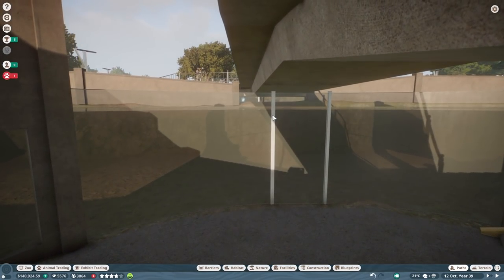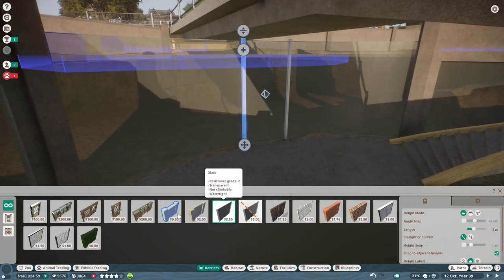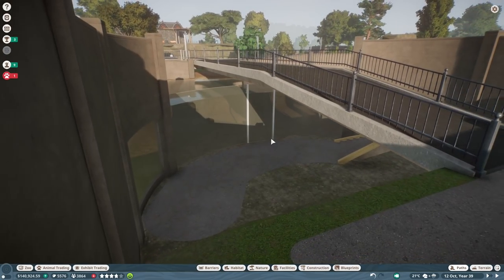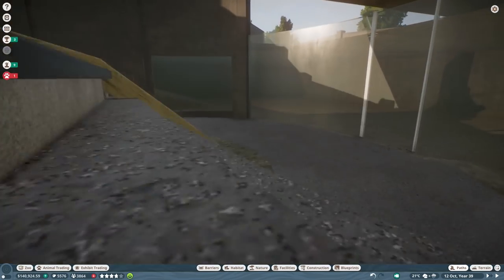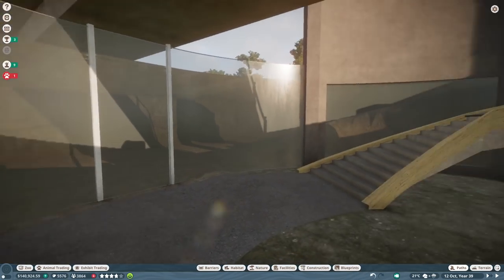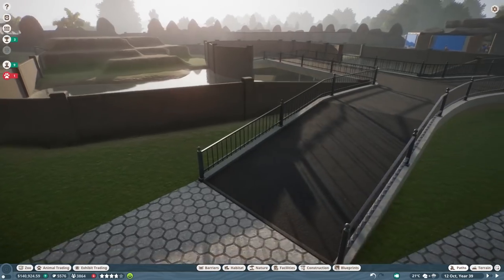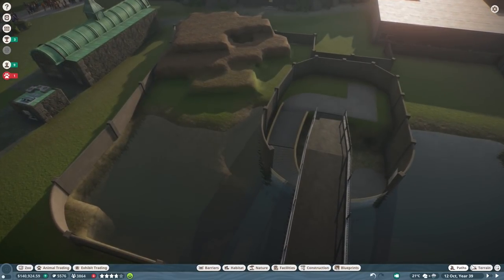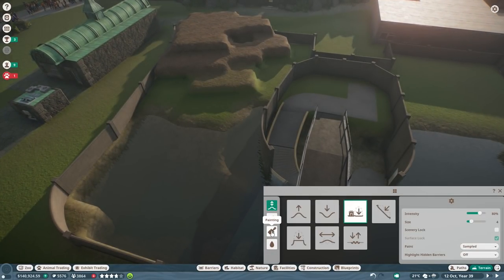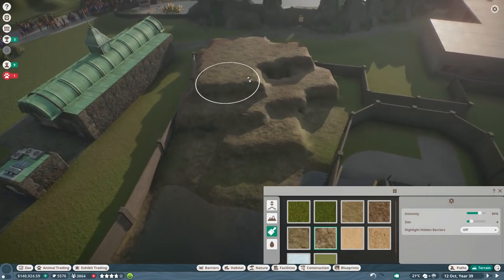I'm going to make the window in here and then make the height of this window just below water level - there we go. This makes the whole thing a bit more stable. If we do this, and you just go down here, you have a more stable feeling and can see the iceberg getting into the water. I feel like this is actually pretty cool - you go here and then look into it. This is going to be pretty damn impressive, I hope at least.